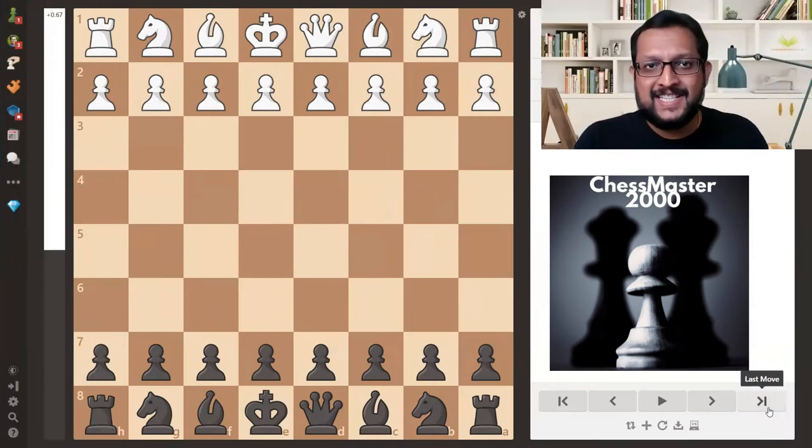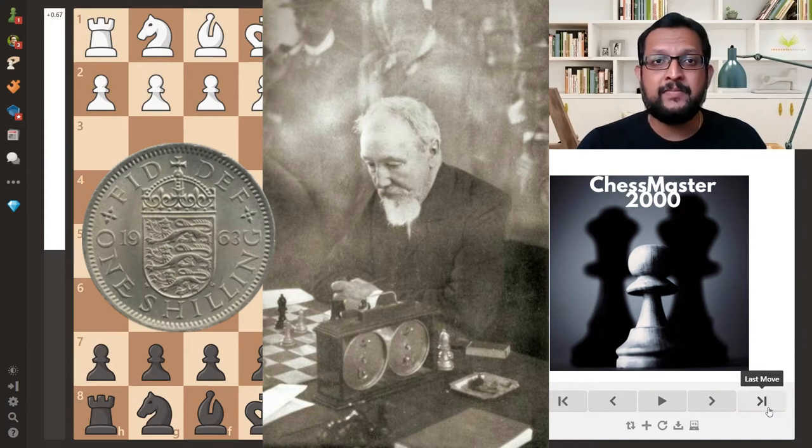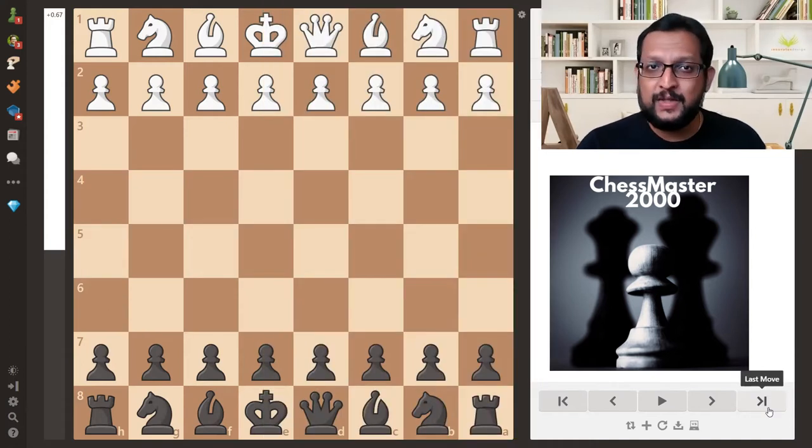Hi everyone, my name is Sumit. I'm a Digital Chess Coach. In this video, I'm going to show you a trap in the Italian game called the Blackburn-Shedling Trap. How this trap got its name is very interesting. It was invented in the 19th century, and Joseph Henry Blackburn, a legendary player from England, used to play this trap with visitors of a chess cafe and win one shilling per game. That is how the trap got its name.